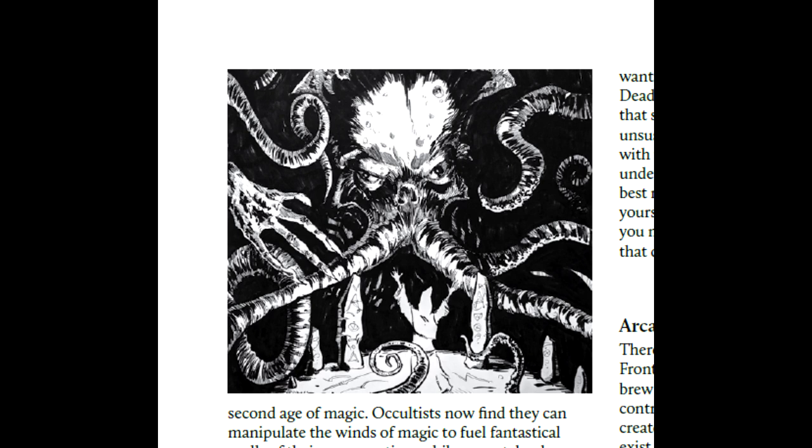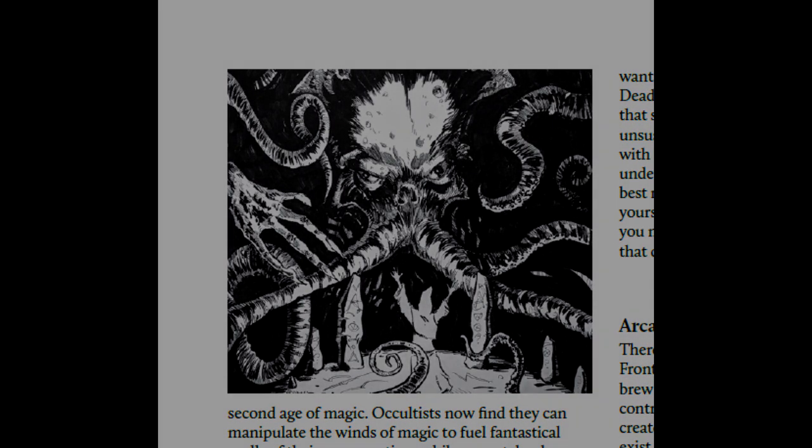For example, a formula could cause a mutagenic reaction, while a wondrous contraption could have disastrous side effects. Whatever the case or effect may be, each class carries his or her spells in different compartments or mediums. You could store them in books, scrolls, perhaps in notebooks or files.